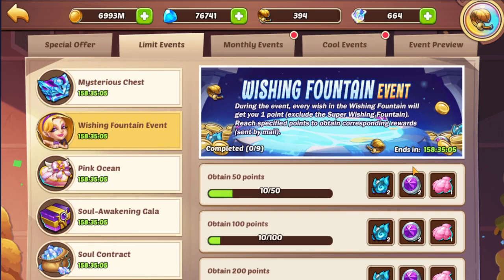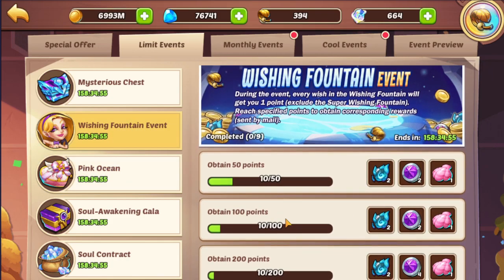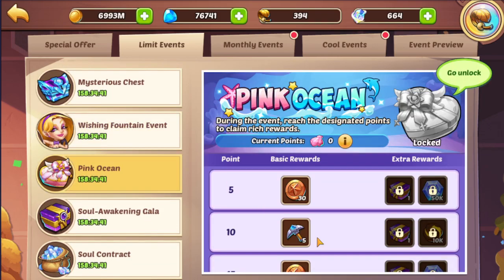The only other place you can get them is the Wishing Fountain event. So if I want to reach 15 conch points, which is 30 wishing coins, I need to do 100 total points in this Wishing Fountain event. Since you use 8 wishing coins for 10 points, that means I need to use 80 wishing coins total for 100 points, and that will get me another 30 back from here.